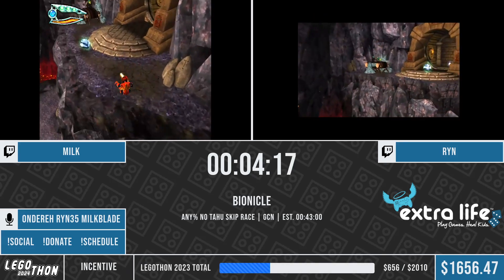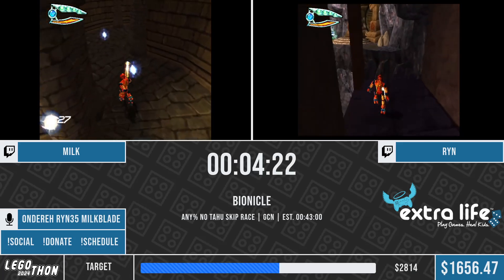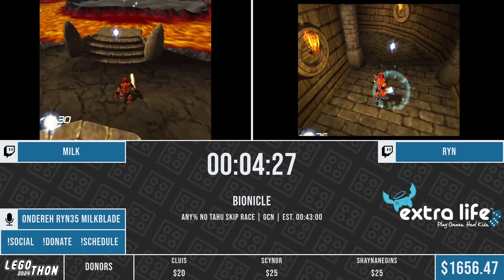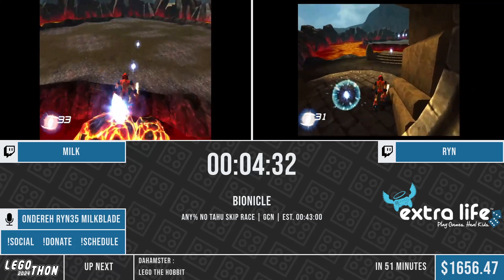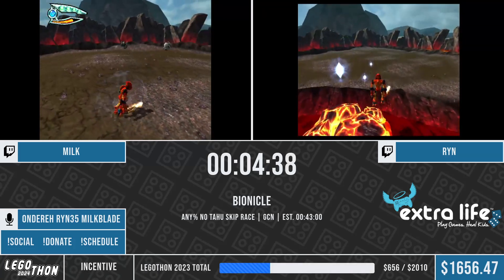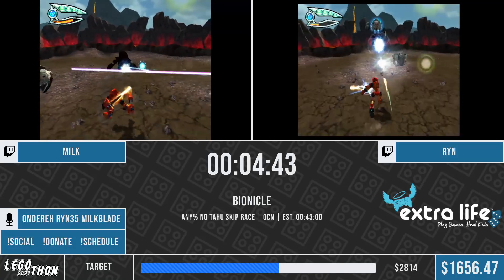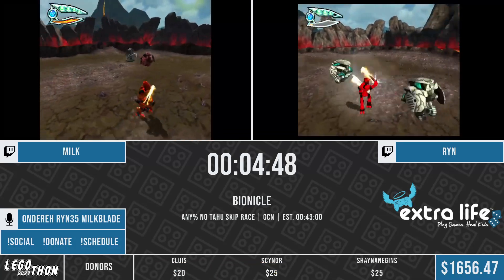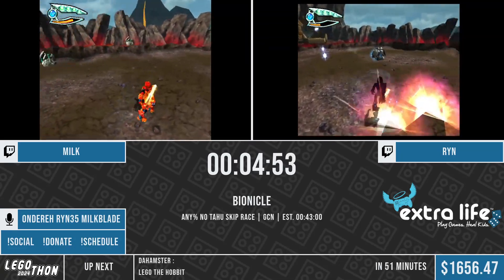So now we're walking past the infamous wall that you try to clip into in any percent, where you would normally skip all of that previous section. Now we're onto one of the big RNG parts of the game - this is the Bohrok fight. These guys can roll around and just not really cooperate with you. Looks like we're seeing a double hit from Milkblade. If you spam shots right at the beginning, you can actually hit them twice as they enter their damage animation. If you get really lucky and one spawns right next to you, you can actually get three hits if you hit it as it's coming out of the ground.